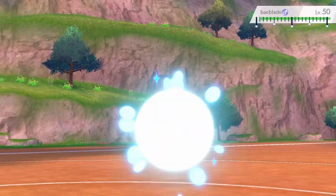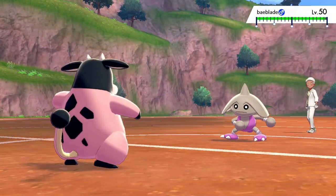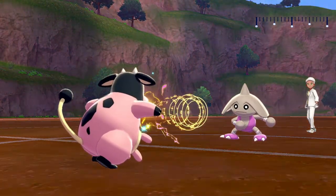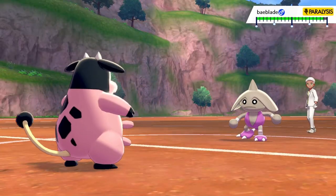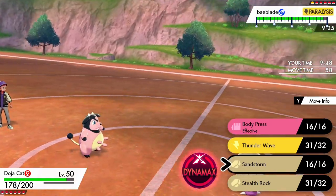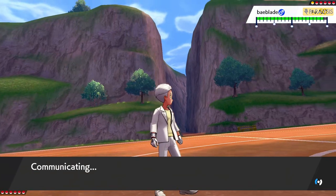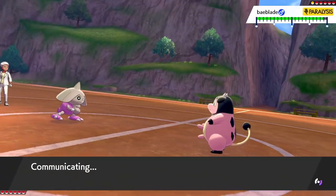Maybe I catch him on some kind of switch-in, but I just felt like he didn't really want to switch out immediately, and I was going to have to deal with it before I set up the Sandstorm and give Sandslash the most turns possible. I end up Thunder Waving — hit him on top on the switch, which is fine. I don't see that it's Intimidate, which is interesting.